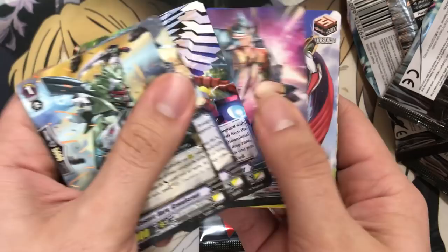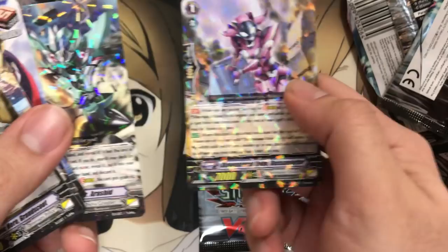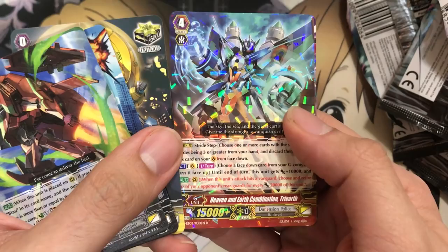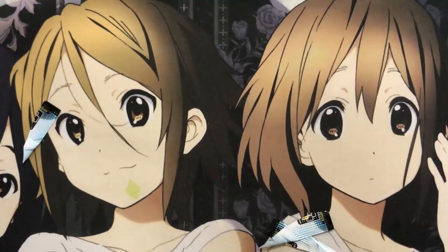All right, two packs left from this one. Extreme Battler Arshid and Dimensional Robo Die Supporter — I don't know if I pulled her before, but she is a Stride Fodder for D-Robos. I like that a lot of different decks are getting those now. Heaven and Earth Combination Tri-Earth and Dimensional Robo Die Magnal once again for D-Robos. All right, so we've gone through all the entries. All that's left is the prize packs. We'll see if I pull a Gen Rare or a Z-Rare. We got seven packs remaining.